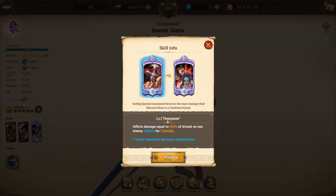His ultimate is Overpower — a single target nuke that inflicts damage. This means the enemy can't recover for two turns. With Simon as a spirit link, you can get like 630 damage.